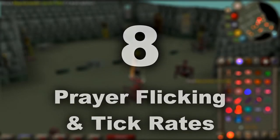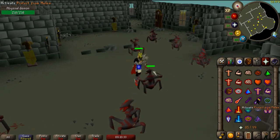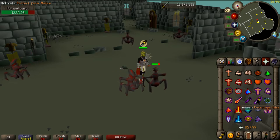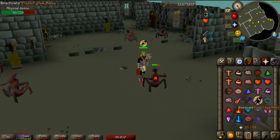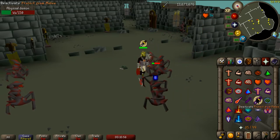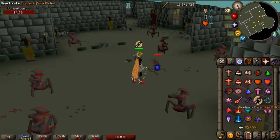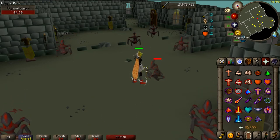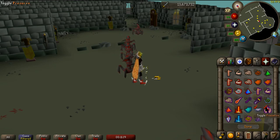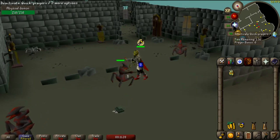Number eight: Prayer Flicking and Tick Rates. Prayer flicking is an interesting concept — it can be difficult to get the hang of, but definitely worth learning. You turn on your prayer and double-click every 0.6 of a second to effectively turn off and on your prayer every game tick, allowing you to not consume any prayer points. You'll know you're flicking incorrectly if you always have the prayer indicator above your head. A game tick is how long any specific action will take to complete — for example, an Abyssal Whip attacks every 4 game ticks (2.4 seconds), and a Godsword attacks every 6 game ticks (3.6 seconds). Prayer flicking is commonly used for overhead prayers, but can also be used for multiple prayers by setting up quick prayers on your orb beside your minimap, allowing you to protect from melee and use Piety at the same time while preserving prayer points.